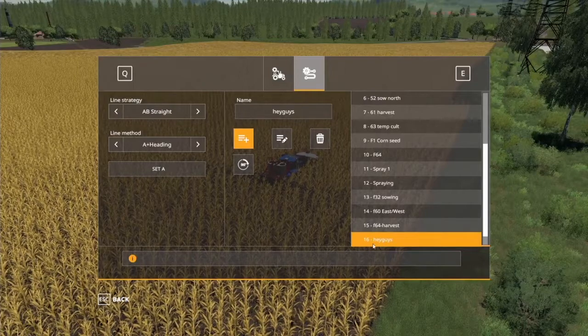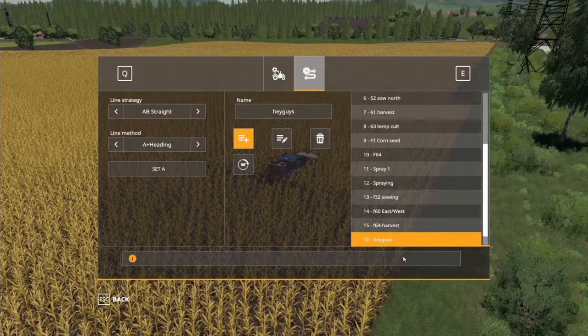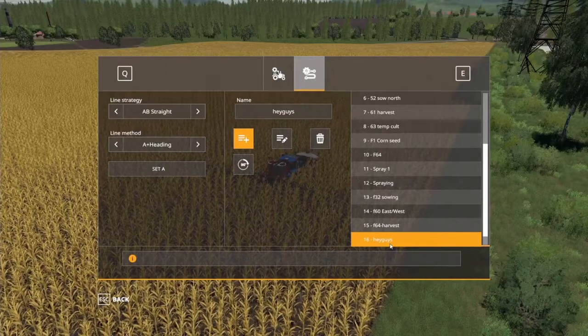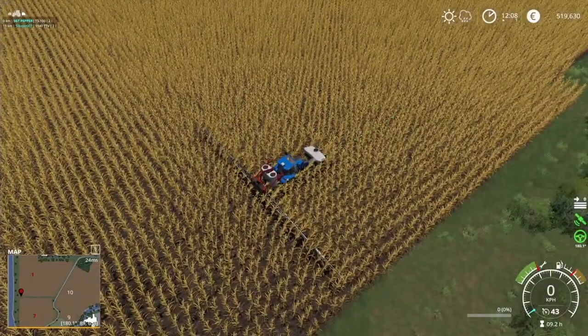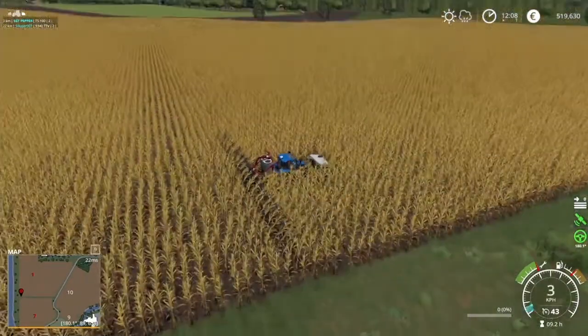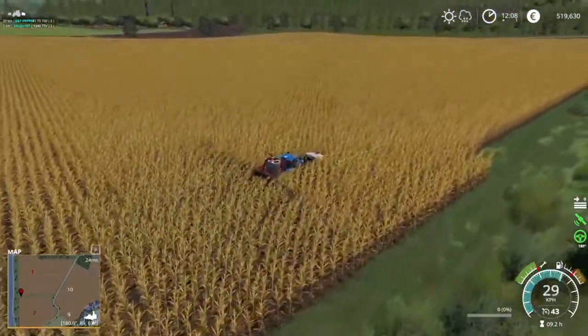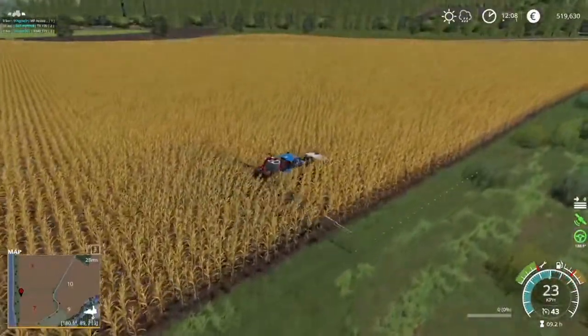If you've got a friend who wants to come help you out, all you have to do is type a name — so we'll do 'hey guys' — and then hit the plus button. Now you can see down here 'hey guys' has been added. If somebody else wants to join and help, they just open this up, click on that, and it sets the exact same parameters that I have set right now. All they have to do is Alt+X to lock on.